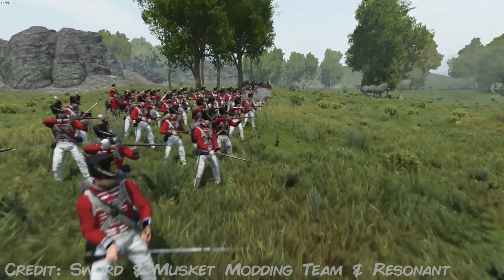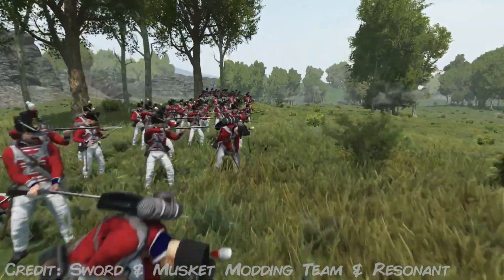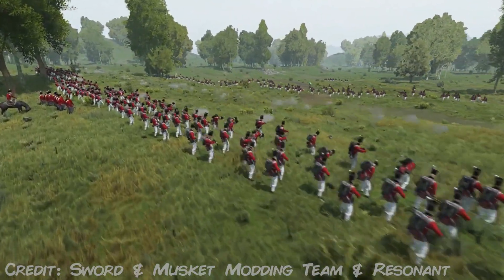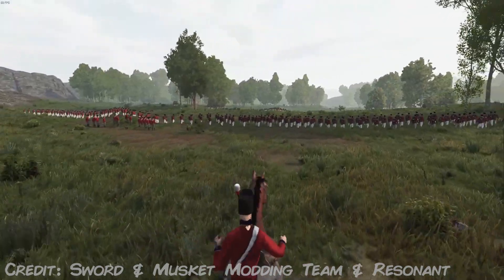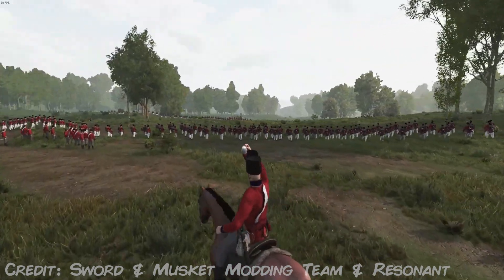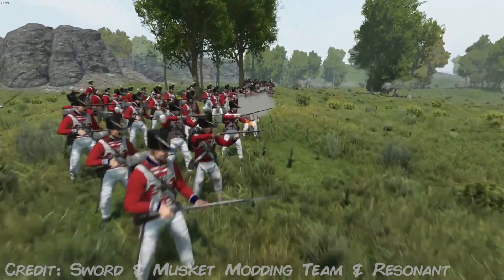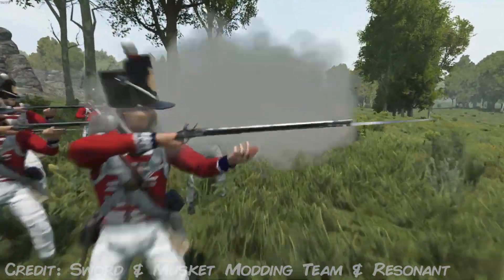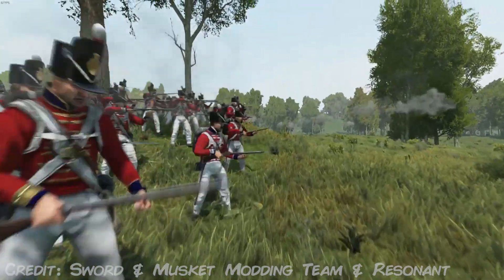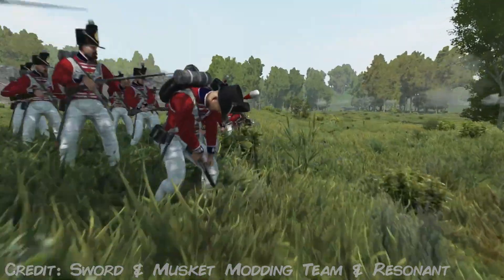When it comes to uniforms, they've already shown us some unofficial examples, several of which I posted in the previous update video. Hyper Charge, who is the project manager of Sword & Musket, told me they currently have two uniforms finished. The uniform of the 2nd Regiment of Foot, the Coldstream Guards, being the oldest regiment in the British Army in continuous active service. They were active in the Napoleonic Wars during the Egypt campaign, in Portugal, and they also took part in the unfortunate Walcheren expedition where they tried to invade Zeeland in 1809. And they were also there at Waterloo.